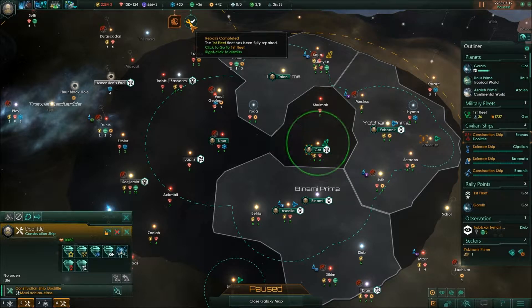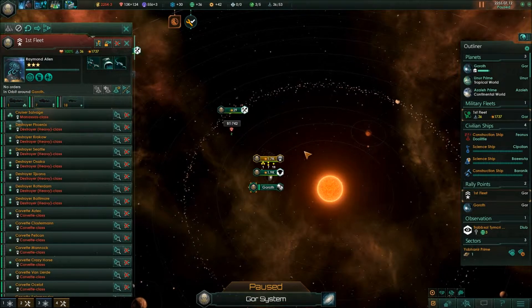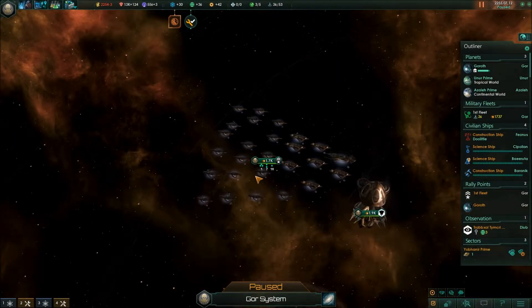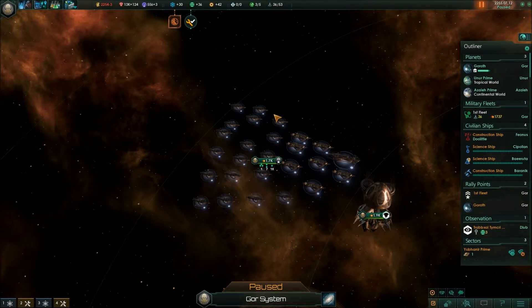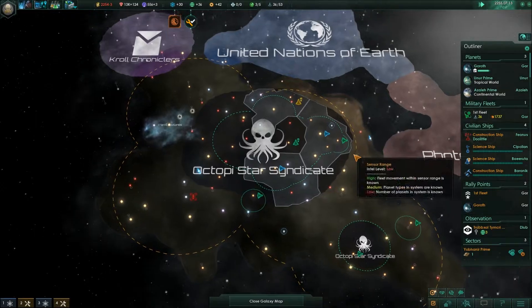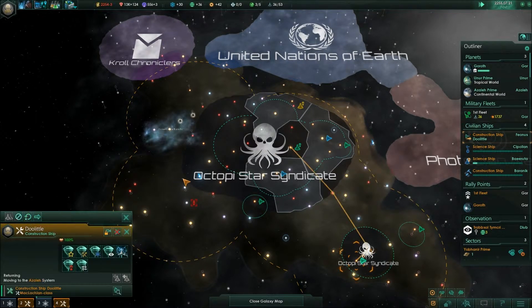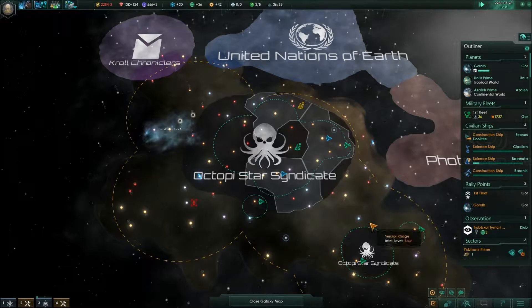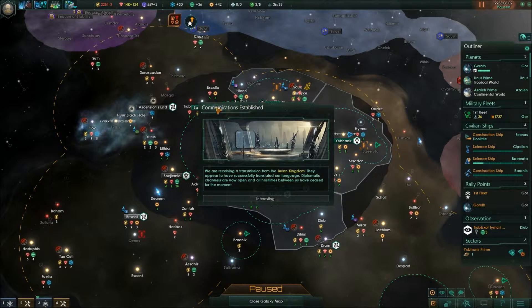We have one cruiser, seven destroyers, and 18 corvettes. Decent. Let's unpause that again. Maybe we can go home — we'll go back to Gorr so we're not spending energy credits keeping the fleet up in the air. We got a transmission from the Druin Kingdom — that's these guys. They are a collectivist and a fanatic Xena. They would have had some conflict with these guys. They fanatically hate aliens.